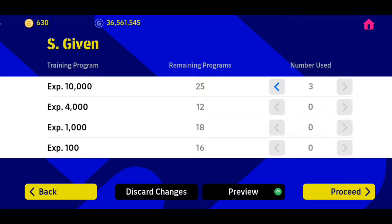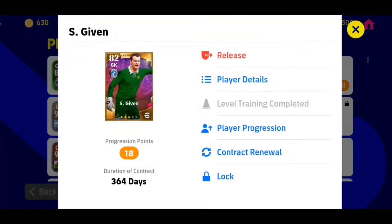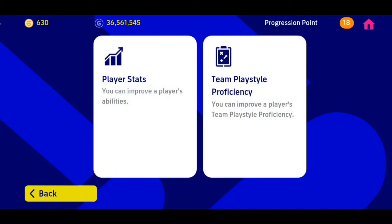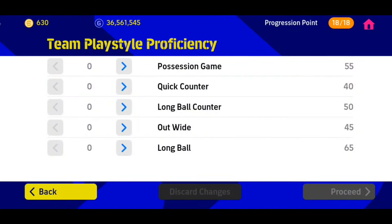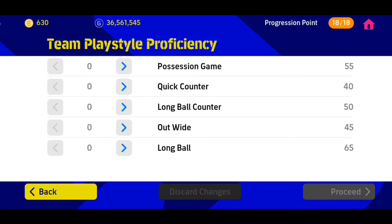Let's distribute the progression points. Looking at this, he is a goalkeeper, and I don't know whether to give him possession, quick counter, long ball, or out wide — but for me I don't actually care because he's a goalkeeper. You can go ahead and increase it to the amount you want, but doing so will reduce his stats, so I will just leave it.